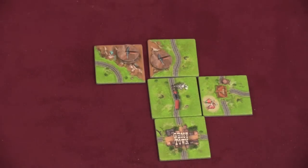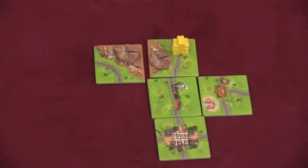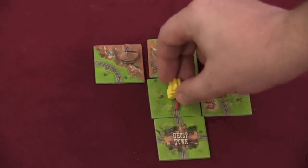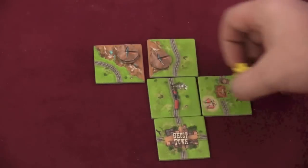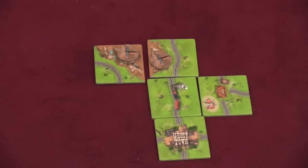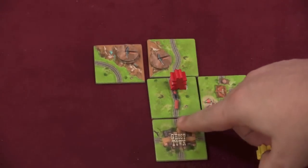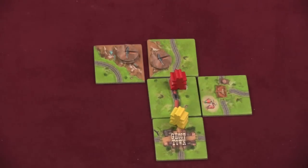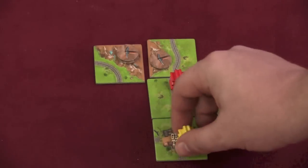After you place a tile, you have three different options. One, you can place your guy on that tile. When you place him on the tile you just placed, you have three spots: you can put him on the train track itself, or in this prairie, or in this prairie. You cannot put him on something that someone else is already on. So if the red player is here on this train track and I put this down, I cannot put the yellow guy on this train track — although I could put him on this one, this one, or this one, or I could put him in the ghost town.